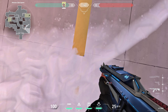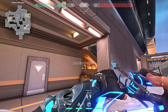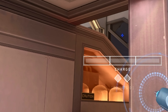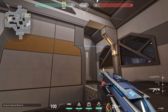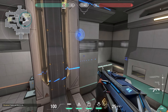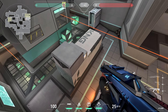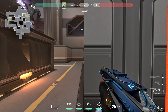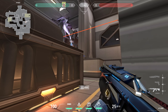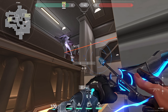Go to this spot, then line this spot with your charge bar, and do a full charge with one bounce. Line yourself here, go up this line and aim here, and do a full charge with one bounce.